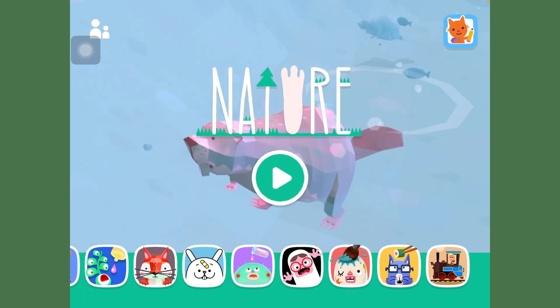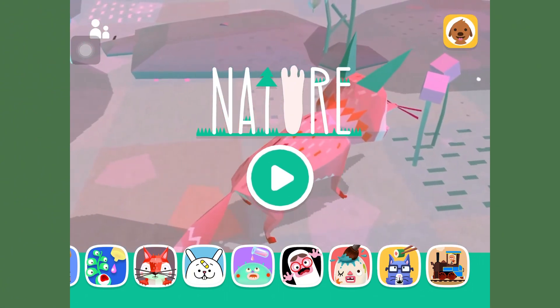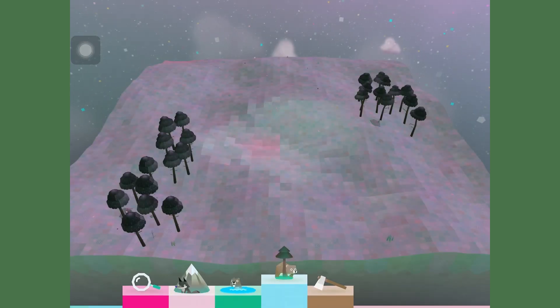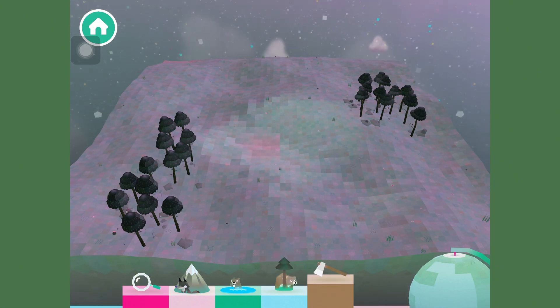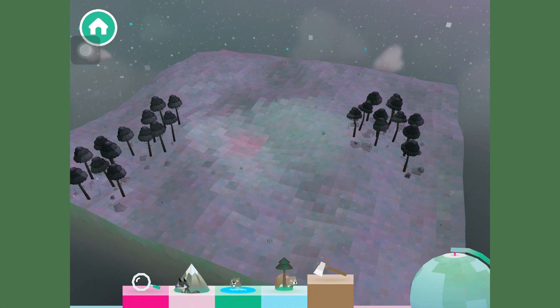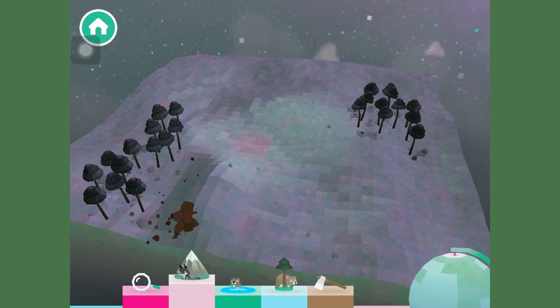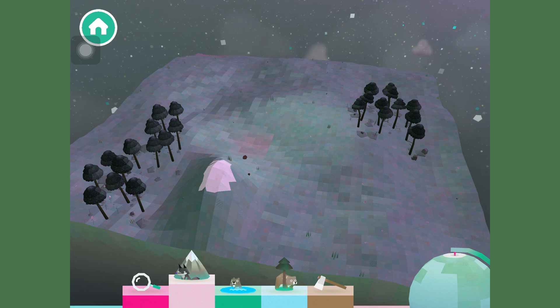The first one we're going to revisit is called Toca Nature. Fun fact: I've never played this one before, so this is my first genuine reaction. If you want to play this game, they currently have a seven-day free trial, so definitely try that out. From my understanding, you can change the terrain — add forests, mountains, and lakes — and different animals will come based on their habitat, and then you can observe them and give them food.